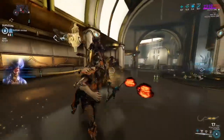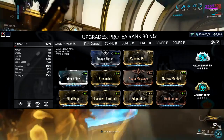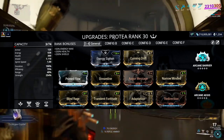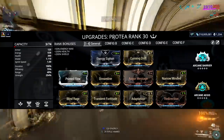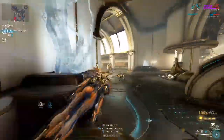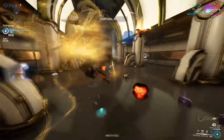Playing with her kit, I've settled on strength and duration as my main go-tos for modding — you can see what I run on screen now. She comes across more as a survivalist frame than a big damage dealer, so I plan on keeping Grenade Fan up as often as I can for protection, and using Temporal Anchor to spam Dispensary and Blaze Artillery for free.